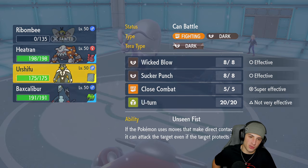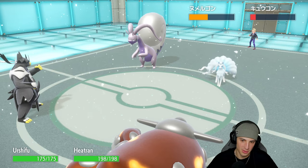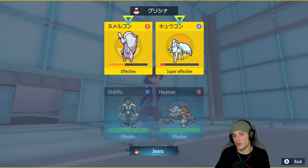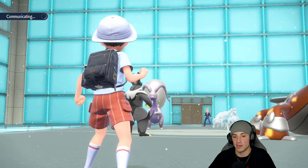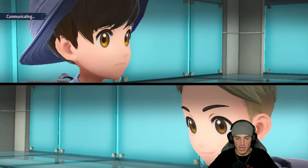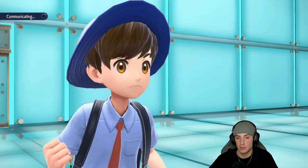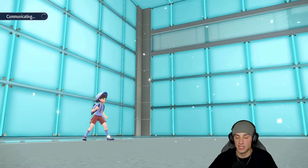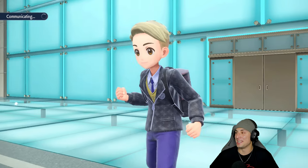Goodra can have those defense boosts — I don't mind. Now I bring out Urshifu. Snow should be a couple more turns. Now's the perfect time to bring out Urshifu and hit with a guaranteed crit — crits go through Aurora Veil. That's exactly why I brought Urshifu. I'm hoping to combine Wicked Blow with Heat Wave to take out Goodra and Ninetales at the same time, though Goodra might protect.